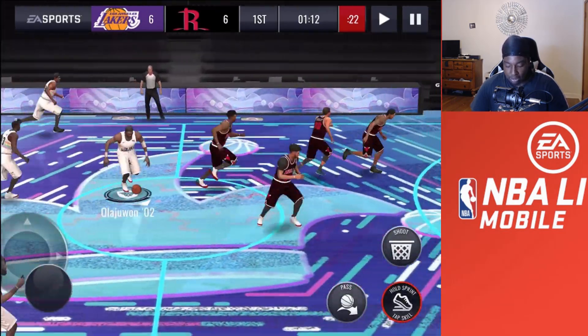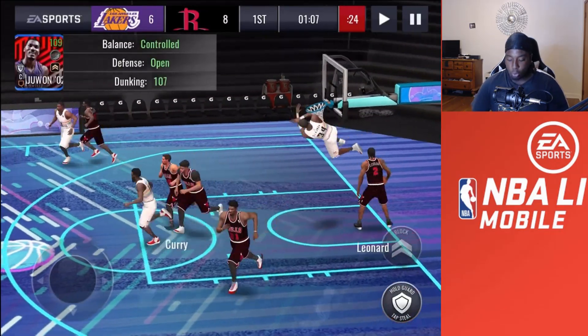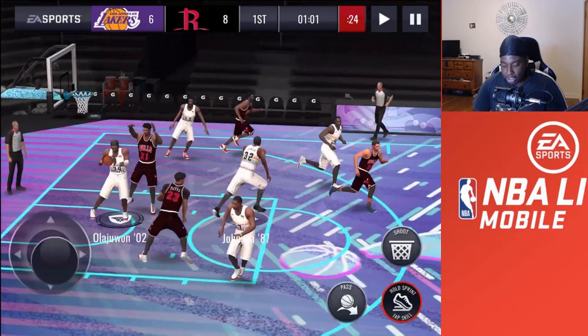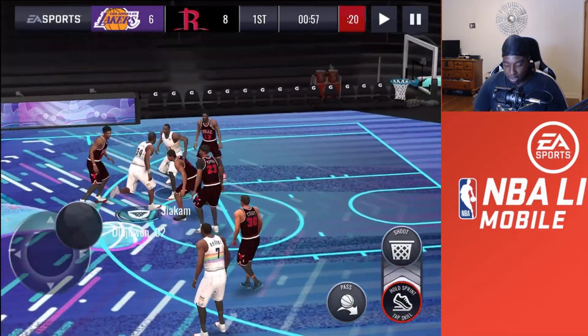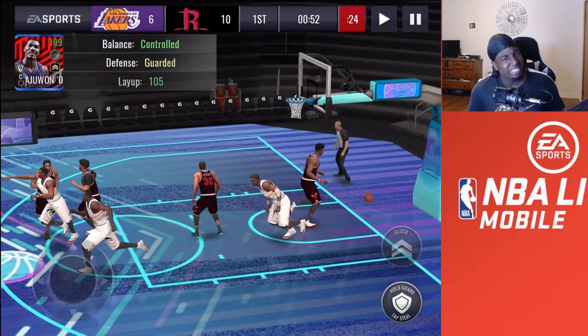I already got the 97s on my no-money-spent account, so let me know your progress down below on the new Space Ball campaign. Olajuwon getting that board — he has pretty insane rebounding stats, so you already know he better be getting them boards. Easy buckets, my boy Olajuwon out here taking ankles!